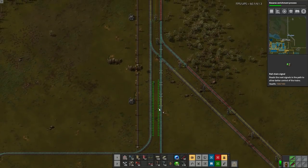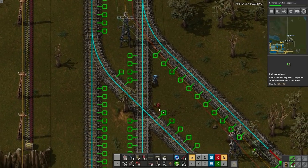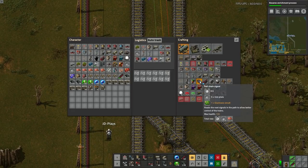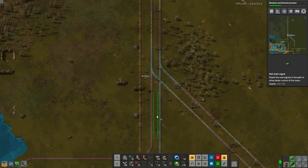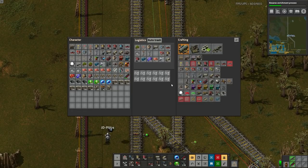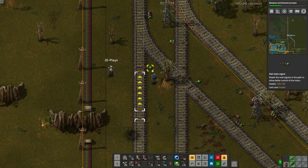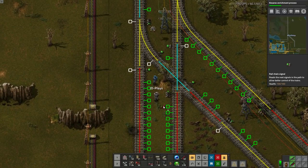I assume this is filling up with iron. Why do you not have signals through your intersections here? Because there was only one train - it wouldn't crash, it would just be slow. If we do not put chain signals before the intersections and in the intersections, I'm gonna have an aneurysm.